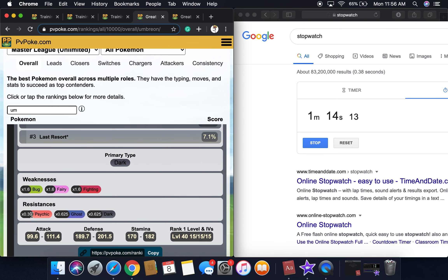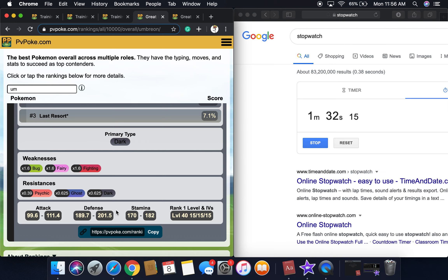Pokémon GO just makes it that way because they want to keep the balance. For example, Ground-type Pokémon only resist Electric by 0.39 because Pokémon GO just wants to keep the flow that way, and the only thing super effective against Electric is Ground. Umbreon's attack is 100 to 111, defense is 190 to 201, stamina is 170 to 182, and it's level 41, 15/15/15.